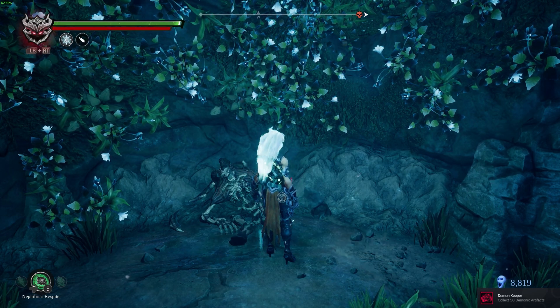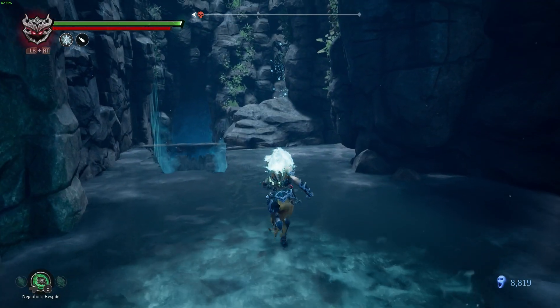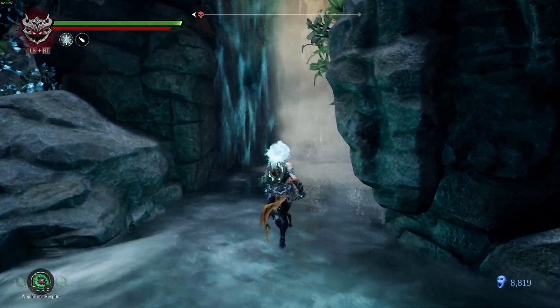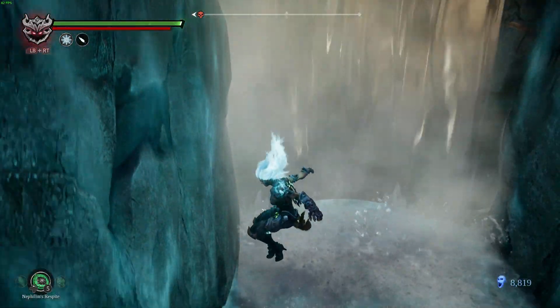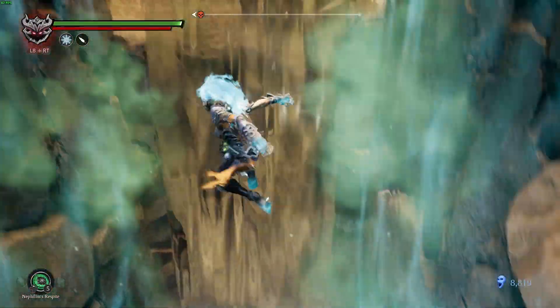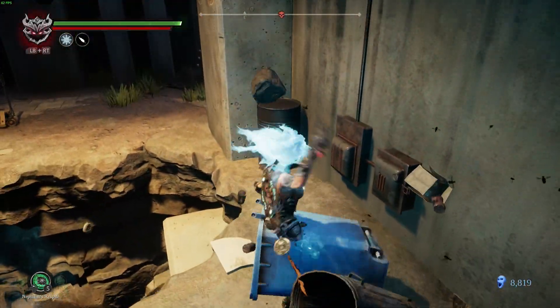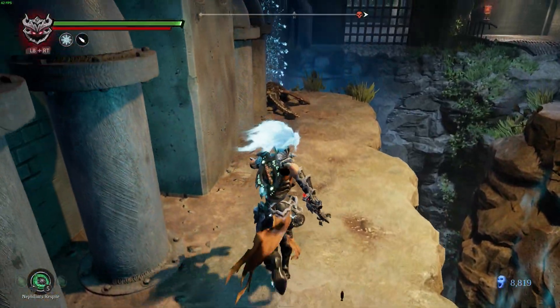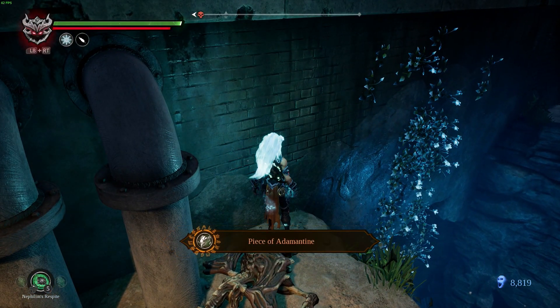In the same area, jump up to the second stasis wall. That's this one. Nothing back here. Grab what should be a piece of adamantine. Indeed it is.